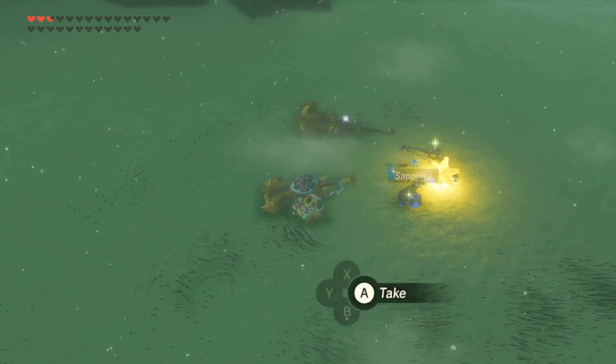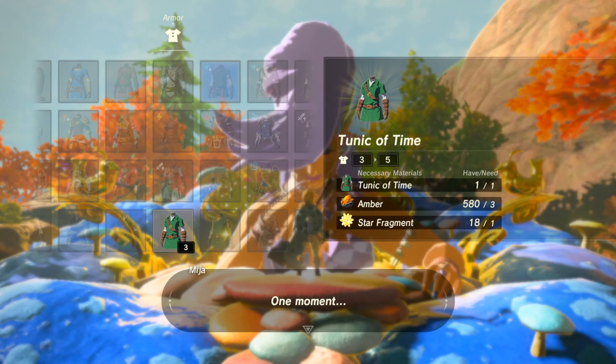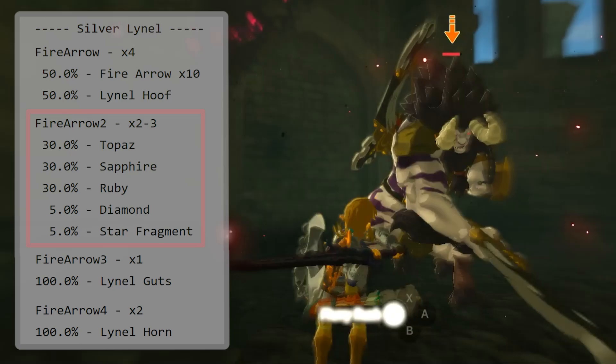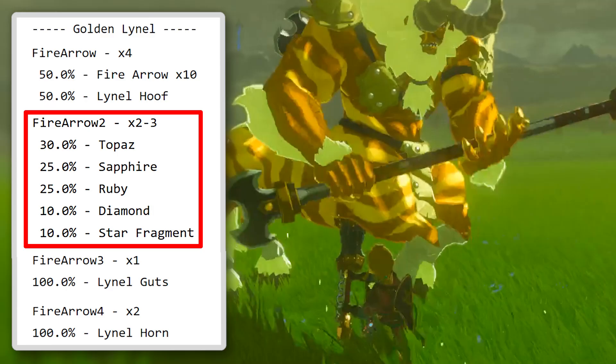Another really helpful stat to know is the drop rate for star fragments when defeating Lynels. These ingredients are super useful for upgrading a lot of the classic armors, but getting them from the night sky is both random and tedious. However, for silver Lynels, they can drop either 2 or 3 star fragments at a 5% chance of each, averaging to 1 star fragment every 8 Lynels. For gold Lynels, their loot table allows them to drop either 2 or 3 at a 10% chance of each, averaging to 1 in every 4 Lynel kills — making it a great method to simultaneously get great ores and Lynel weapons.